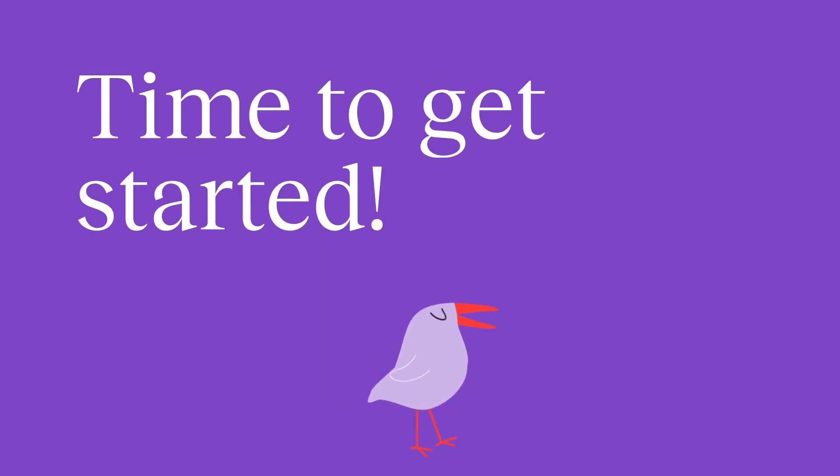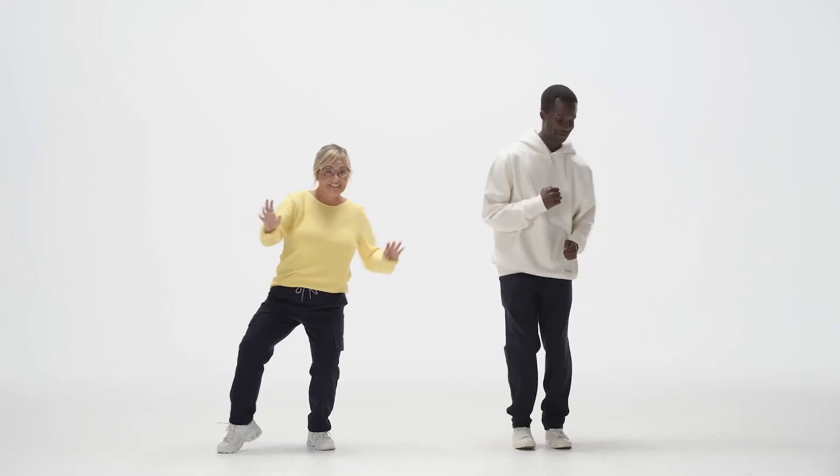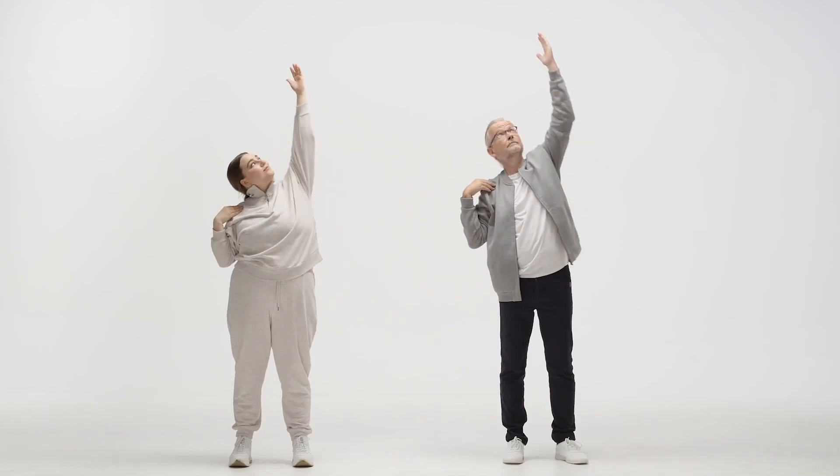Welcome to the new Cuckoo! Time to get started. In our new app we have four break categories for four moods. Choose a break that reflects what you need right now.